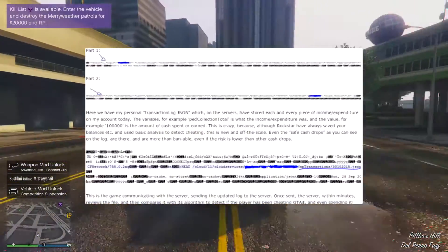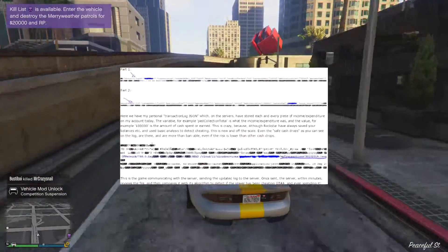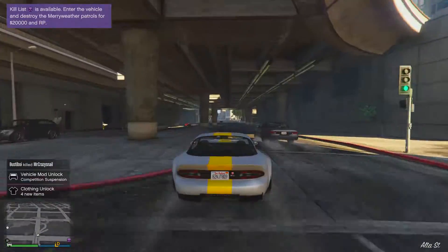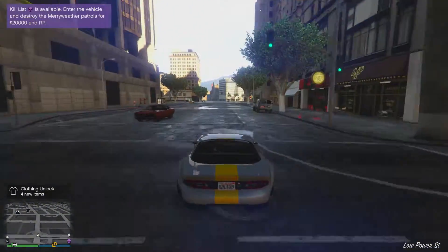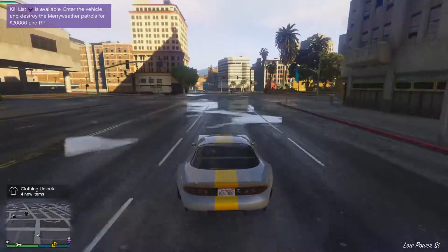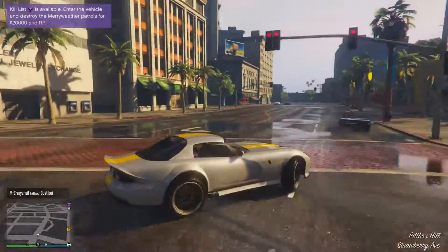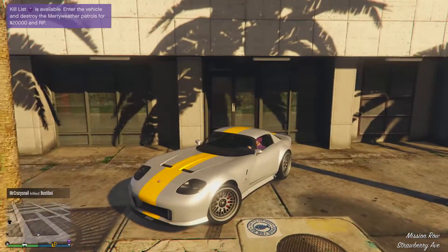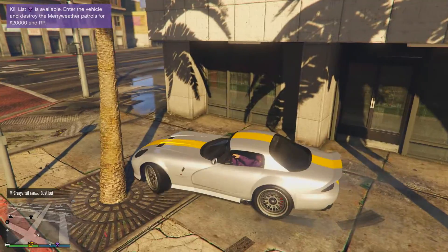For example, if you mod about 300k, your account may actually go into review, because the system knows how much the missions actually pay out — so if you earn more money than the mission is going to pay out, your account may go under review. However, if you are doing money glitches that are giving you $700,000 an hour, your account will definitely get banned, and you will literally be banned the next following day.